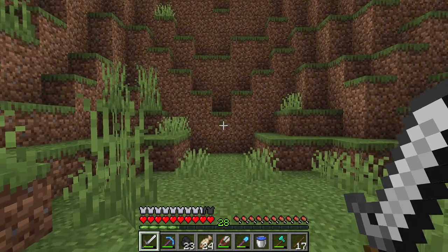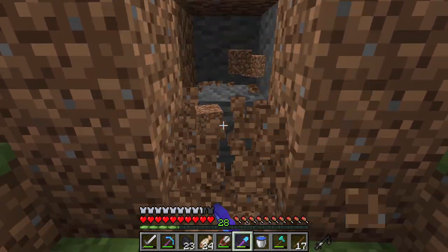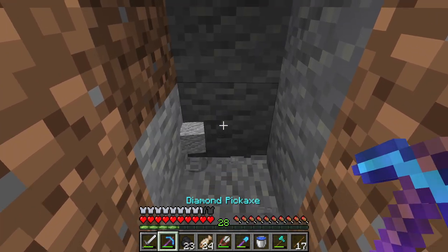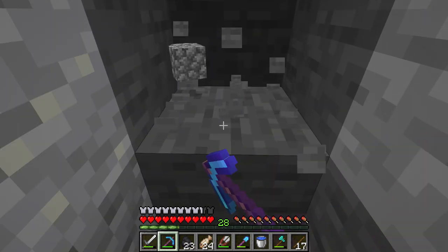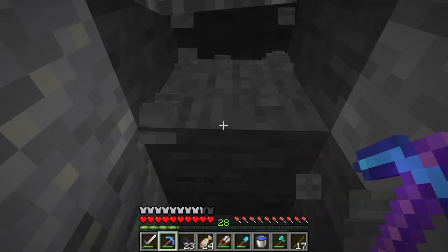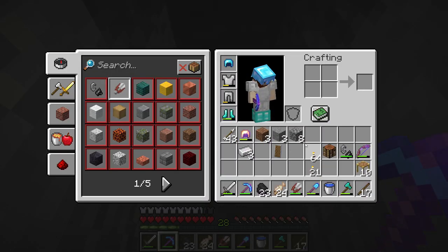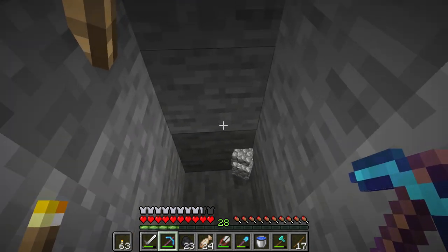So let's get started. This spot seems like a really good place to start and we're just going to dig in and dig down. We're going to do the standard stairs type of mining — a mineshaft, I guess you call it. It's not really a shaft, it's just stairs going down. We're going to go all the way down to Y11, and we want to make sure we are keeping our torch in our offhand so we can light our way.